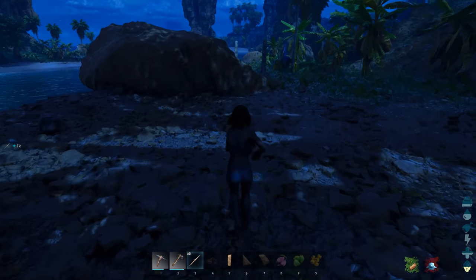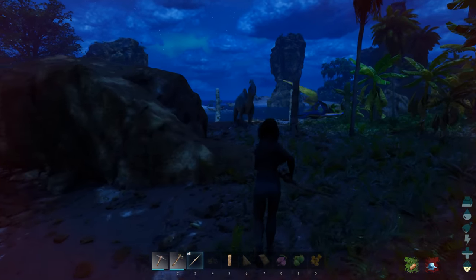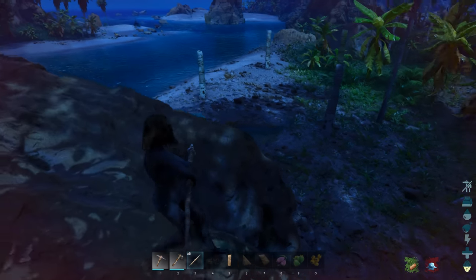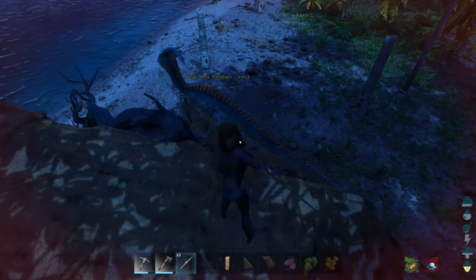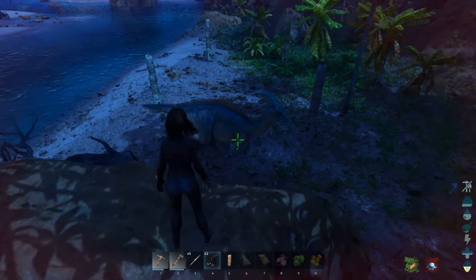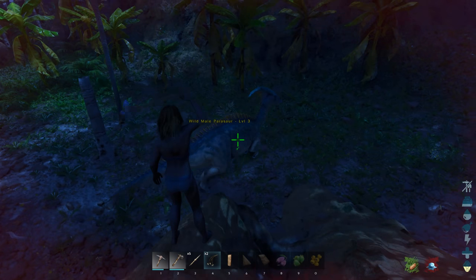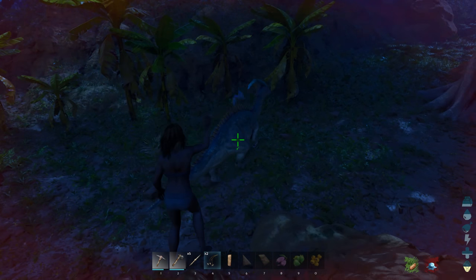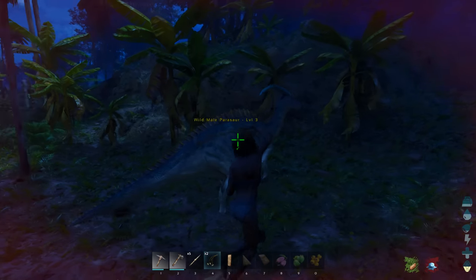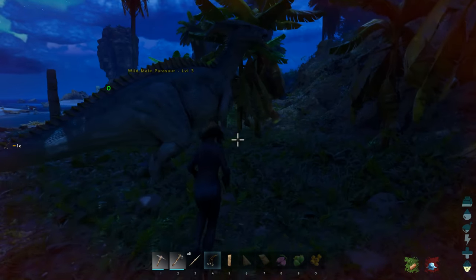Throwing spears is a bit of a waste since they can break really randomly. So let's use a bola on this parasaur and take his hide. Put the bola on your hotbar, switch to it, hold down left click. You get a tick when you hover over a target to show it can be bola'd - things with 4 legs can't really be, but things with 2 legs, yeah. Boom, we got him.